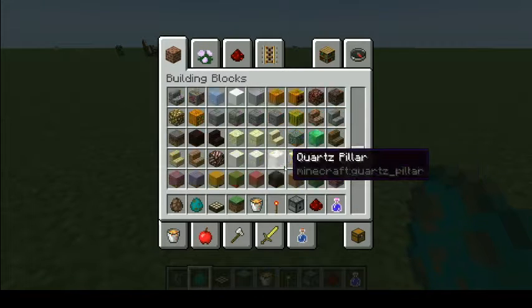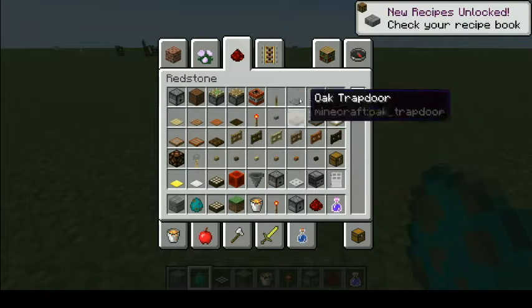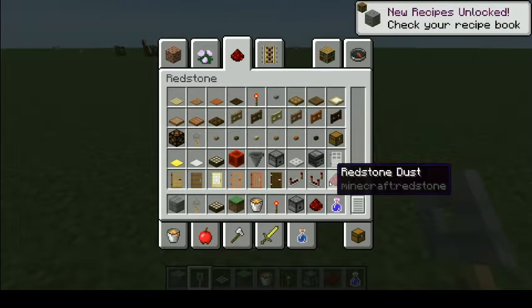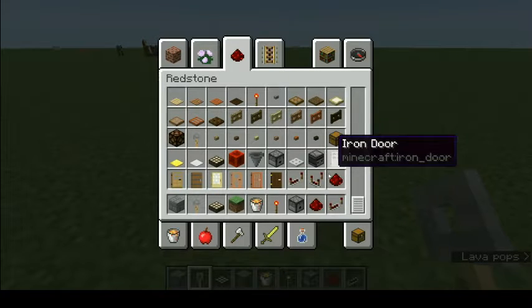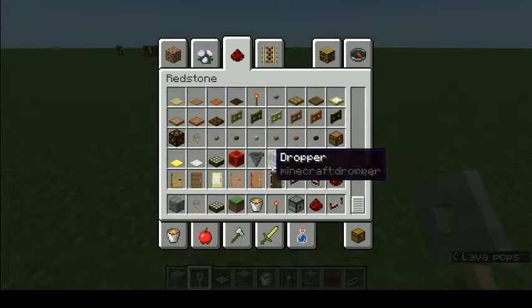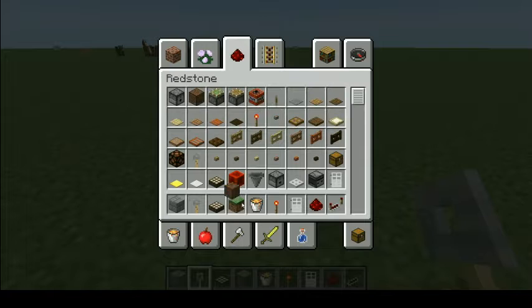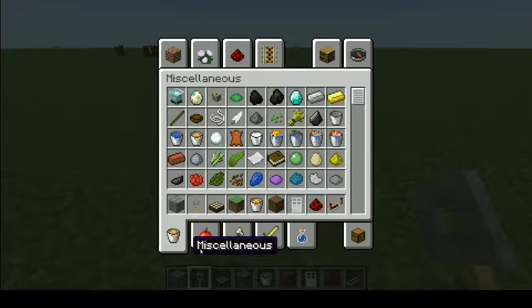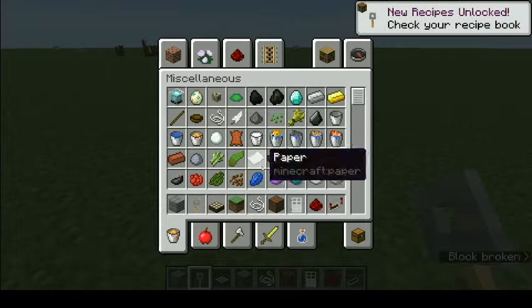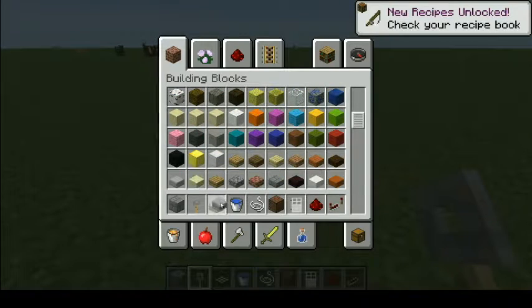So let me grab a block of some kind for this. I need a solid block, tripwire hook, I've got some redstone dust already, I need a repeater, I also need an iron door, a note block, and a piece of string, a water bucket, and a half slab of some kind - we'll just use the basic half slab.